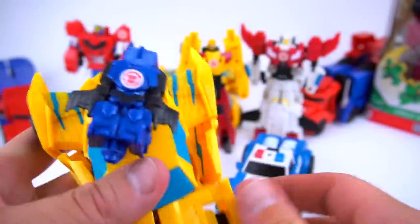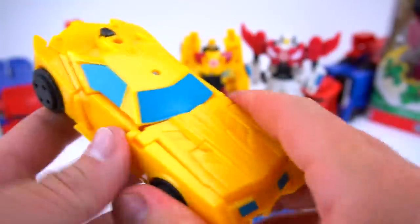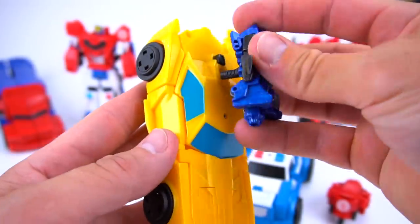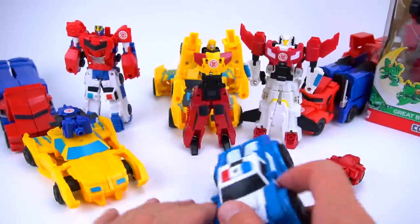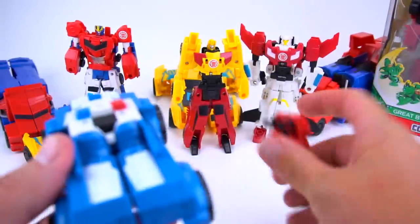There you go — Bumblebee activated and ready to go! If you want him back in car mode, just pull this out, push everything back together, flip that around, and boom. One more time — press Stunt Wing in, boom, just like that. There is Bumblebee, and then you've got Strong Arm — pretty cool, Strong Arm and Trick Out.